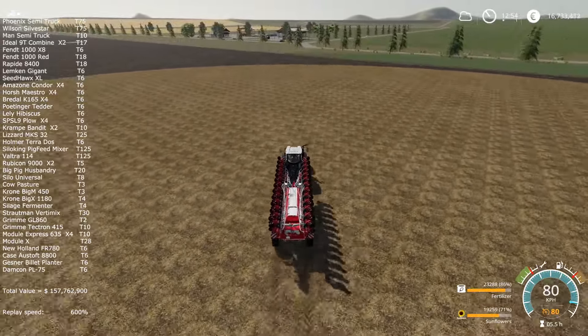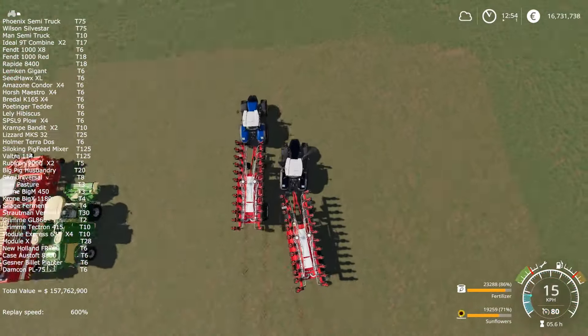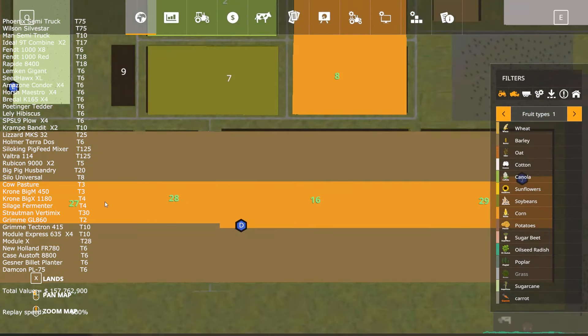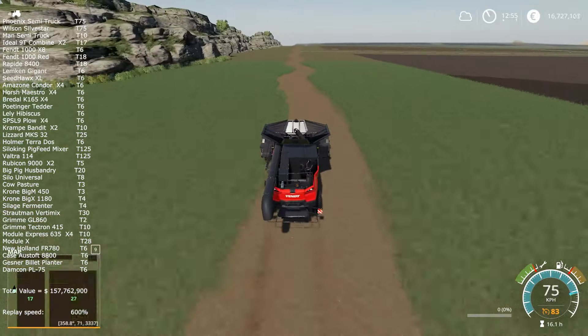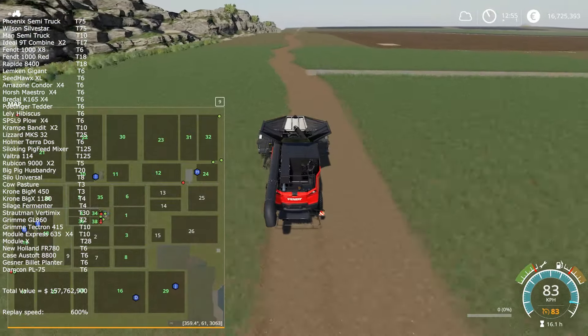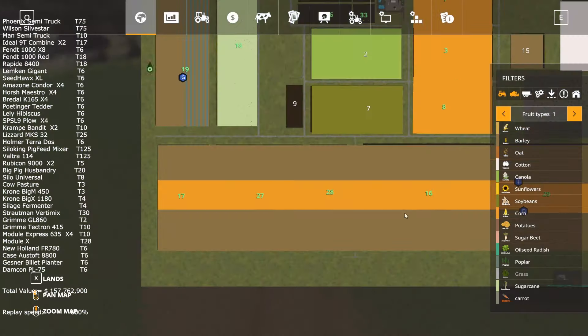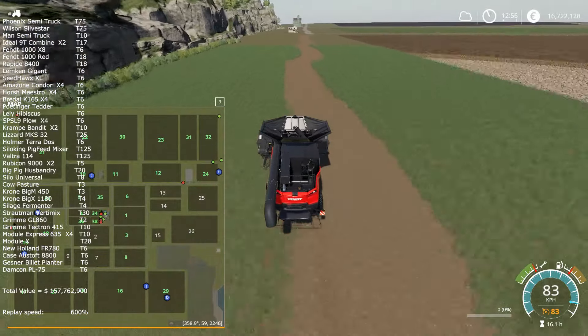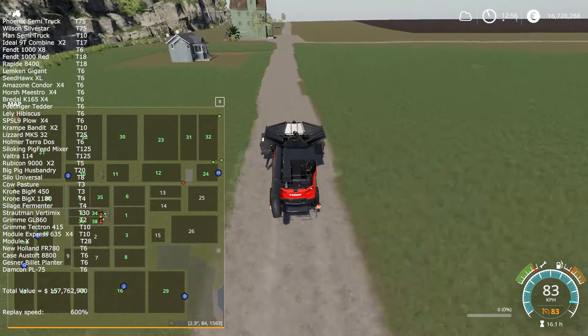I tend to bring all the equipment back and keep it in a nice row. For me it's not hard to find equipment on the map, but for you it's better because you get a visual of everything I own outside of the list on the left. It's always better to have this visual overview.